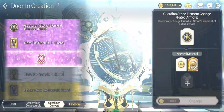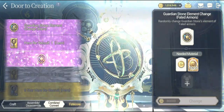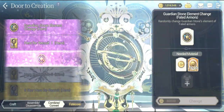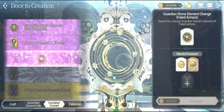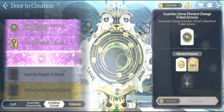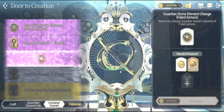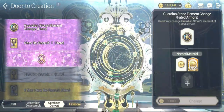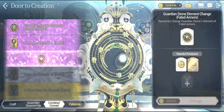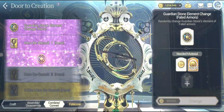By selling the excess heroes that you have, that is going to be one of the best ways to start stacking up on your gold, which you will be requiring in almost any content of this game in order to make things happen. Gold is pretty much required as a premium currency in this game.